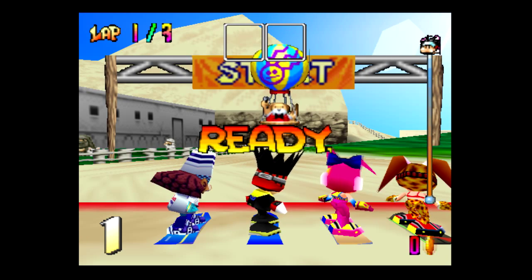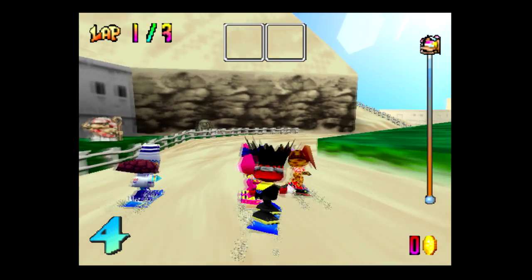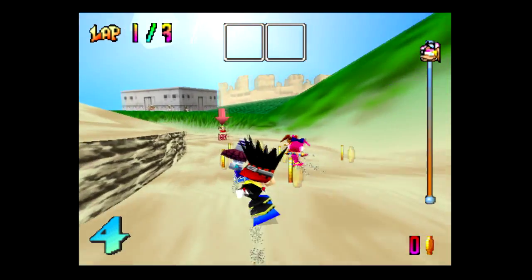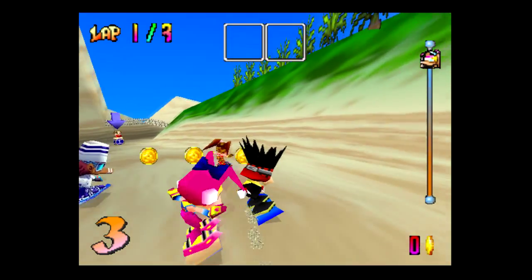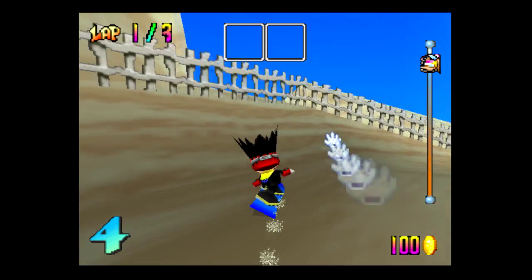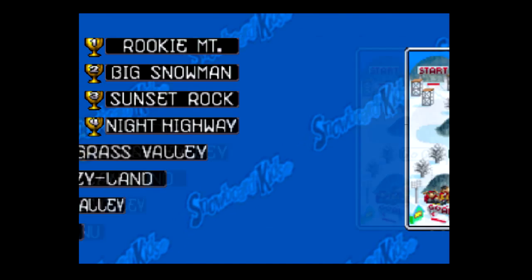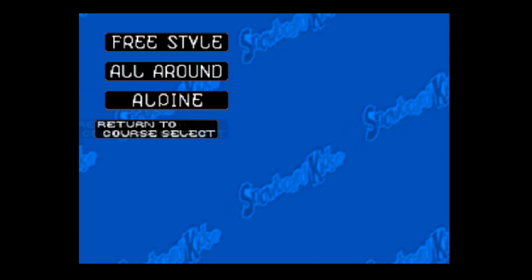We're not going to corner as well with the Alpine 2, although I didn't do too badly initially. But as we pick up speed we're going to start running into a lot of walls - that is definitely the wrong board for this level. So I'm going to go back in and try the Freestyle instead.